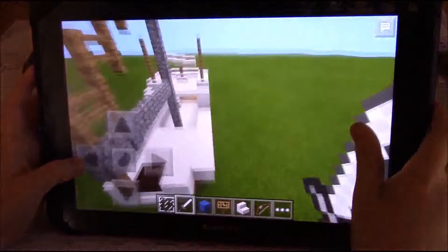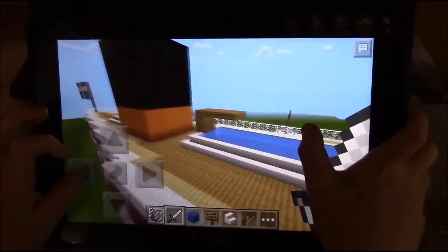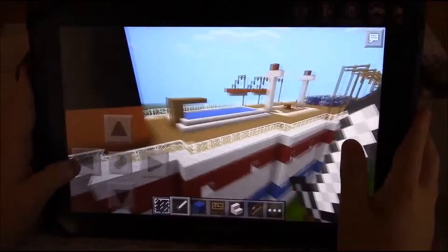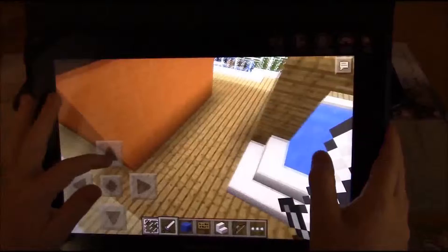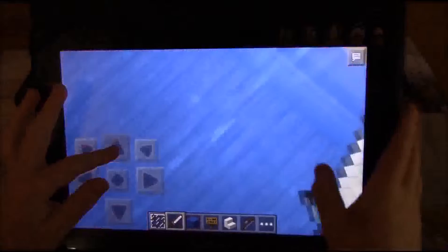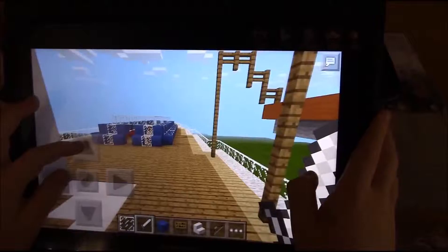So, cruise ship tour! Here is the pool, and like in the Titanic, that's a chimney. Here's the jacuzzi, here's the pool, here's the diving board, the spin toss, and we have a basketball court.